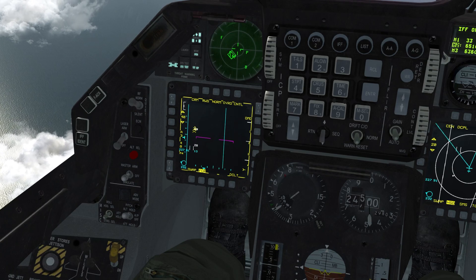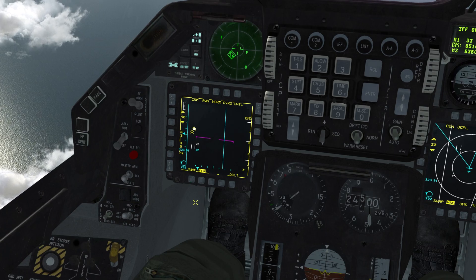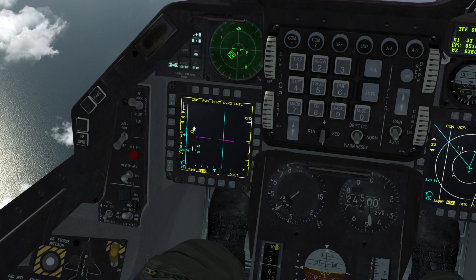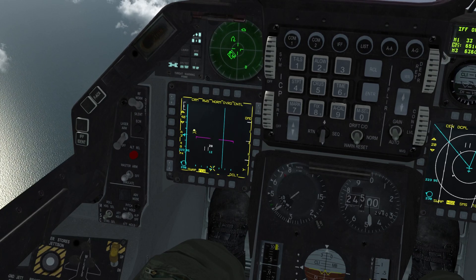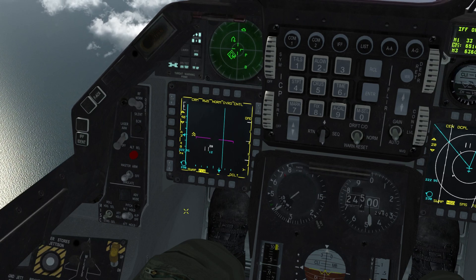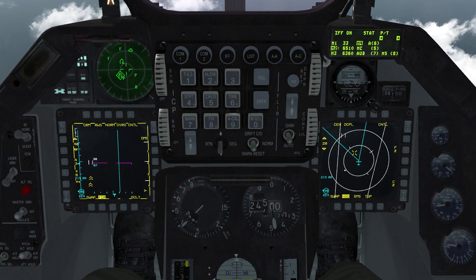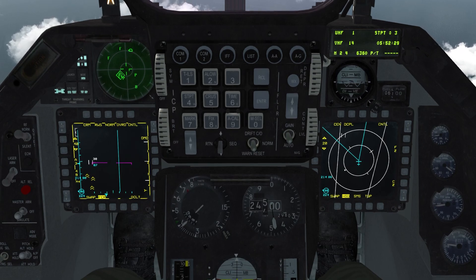If you hold TMS left, it'll only interrogate within the width of your cursor's line of sight — about 10 degrees — so you can query just a specific slot instead of the whole sea of contacts. The IFF reply comes up on both the FCR and the HSD, so keep that in mind when you're doing interrogations. Thanks for watching — hopefully you learned something. Let me know in the comments, subscribe if you want to learn more, and I'll see you in the next one.